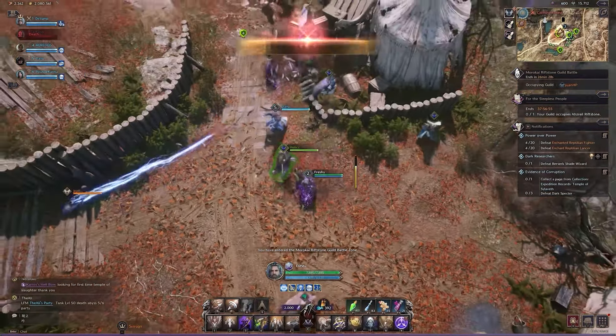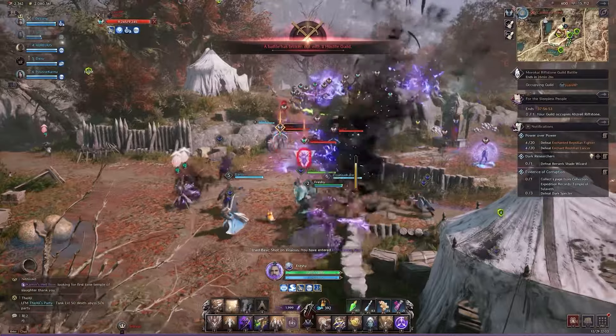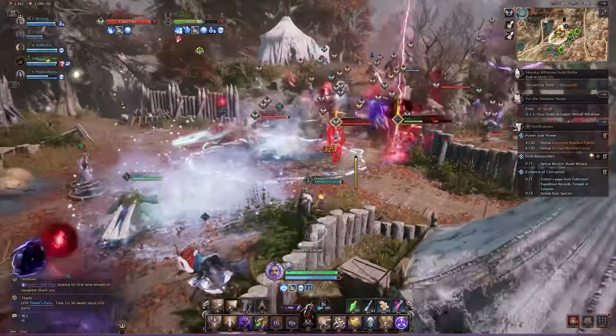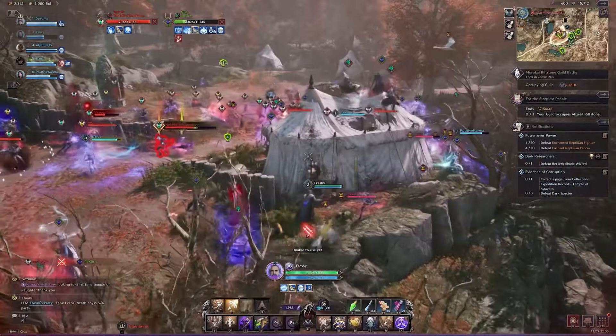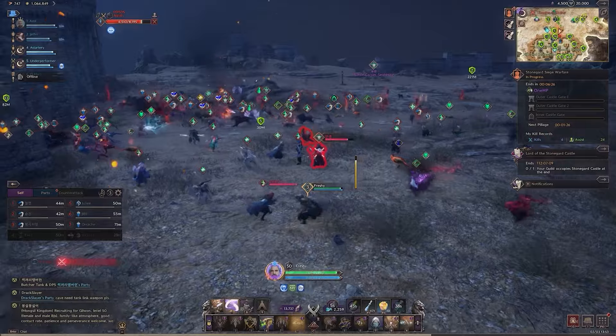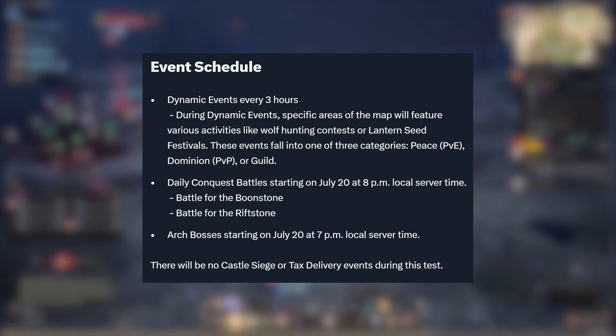If you want to really experience the end game, join a guild as soon as possible, as there are a lot of dynamic events and world bosses that will also be in conflict mode where you can experience mass PvP at its finest.